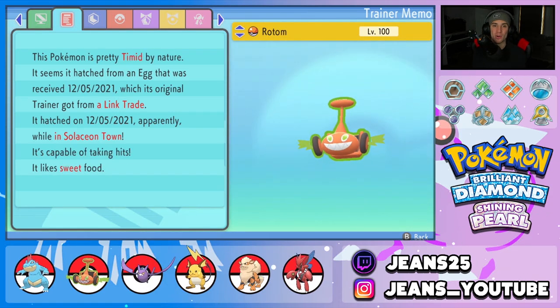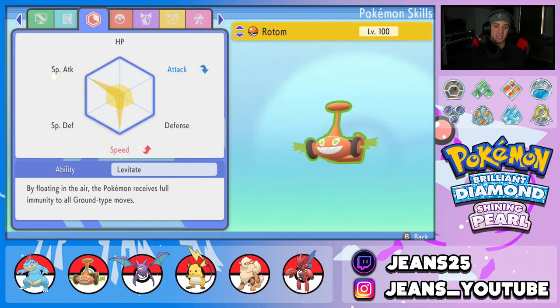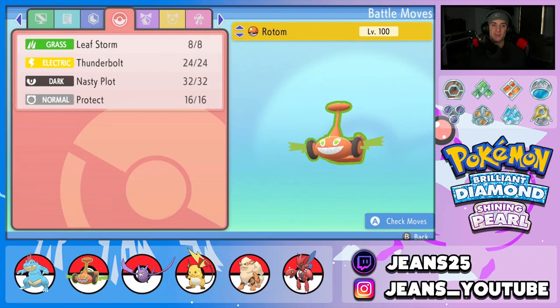Next Pokemon is our heavy special attacker, Rotom-Mow. I've been using Rotom-Wash in the past three videos so I wanted to mix it up. We gave it a Timid nature for the speed boost, and it's fully invested in Special Attack and Speed. It has the Levitate ability so Ground moves can't hit us. The moveset is Leaf Storm, Thunderbolt, Nasty Plot to set up, and Protect.